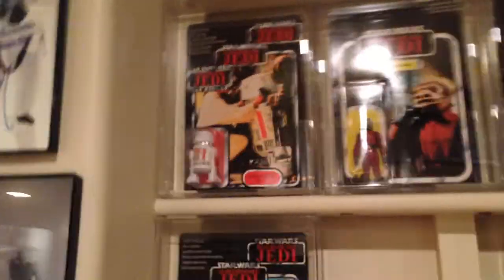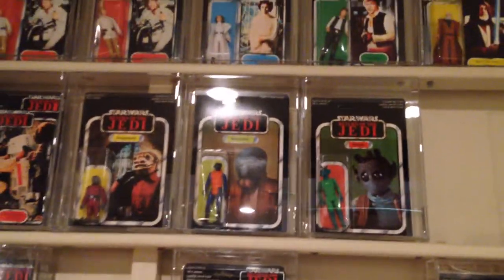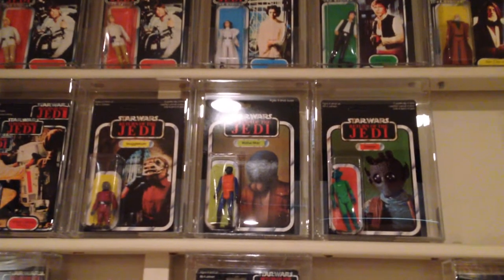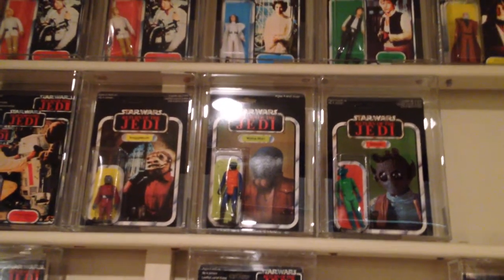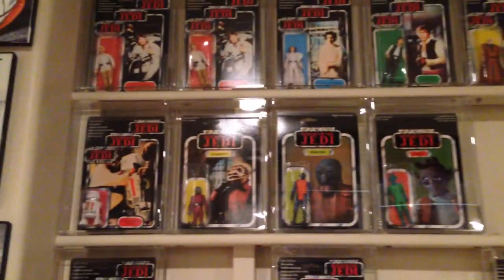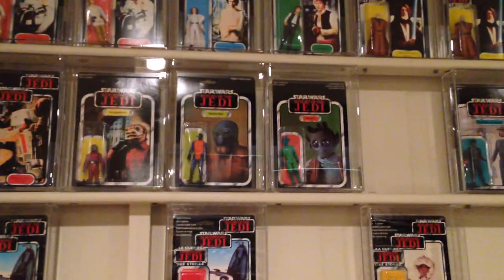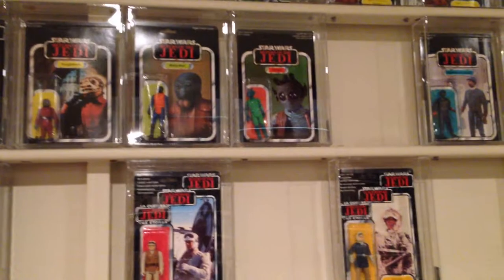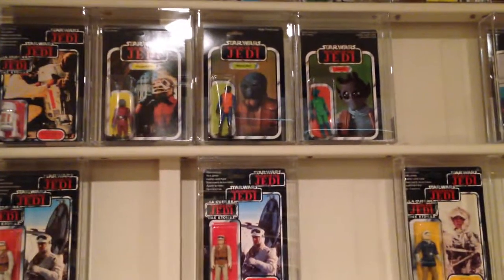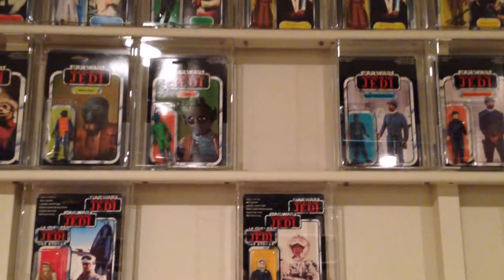Moving on to R5-D4. These are considered hybrid Trilogos — the back of the card looks the same as all the rest and the front bubbles are a Trilogo bubble, but they never did the same front with the three Trilogo versions on these characters. The Cantina creatures include Snaggletooth, Walrusman, Greedo, and Hammerhead, which I'm missing.